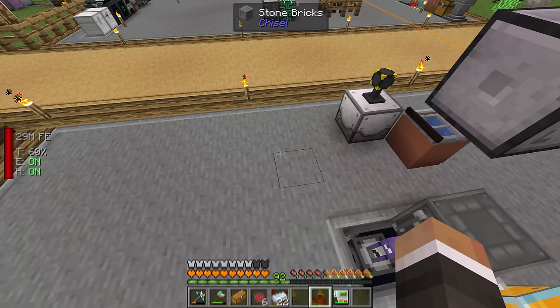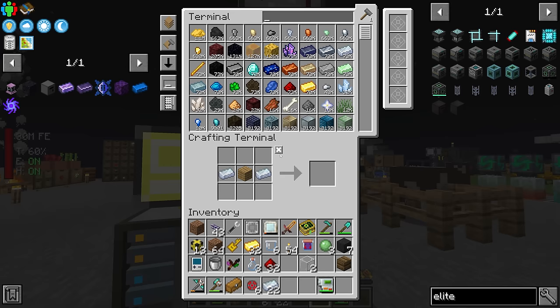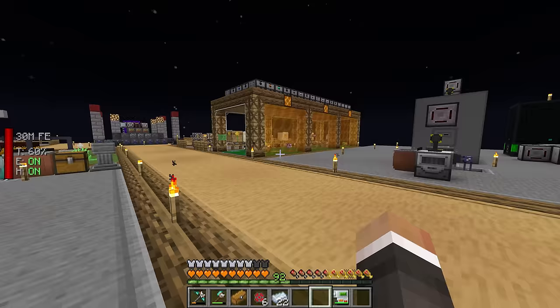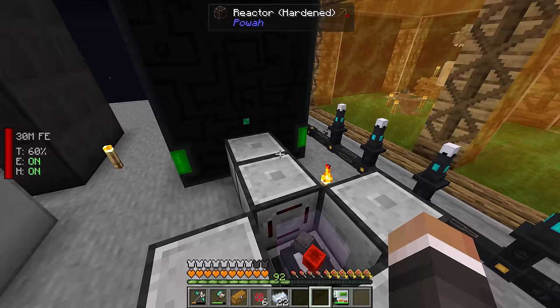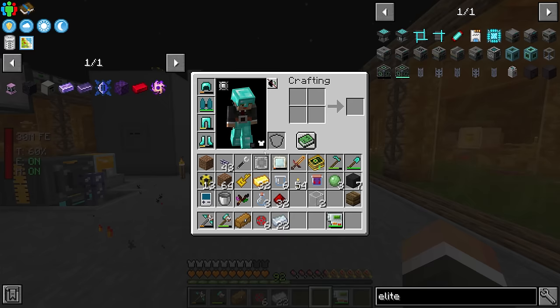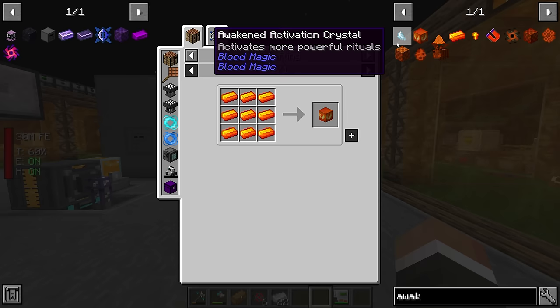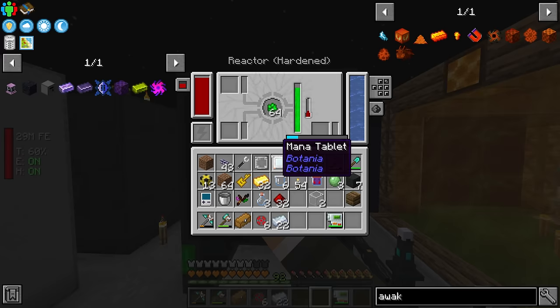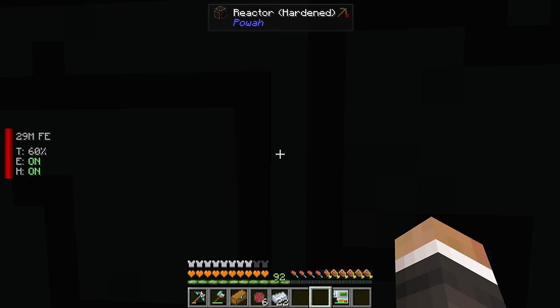Let's also request more waxed machine blocks — give me a hundred of those. We also have the option of upgrading our reactor and potentially our energizing rods. The reason I mention it: going back to this fusion crafting, the crafts are usually quite expensive on power. For example, this craft uses 50 million RF. We currently have almost 10 million, but it's well worth investing in a higher tier reactor.